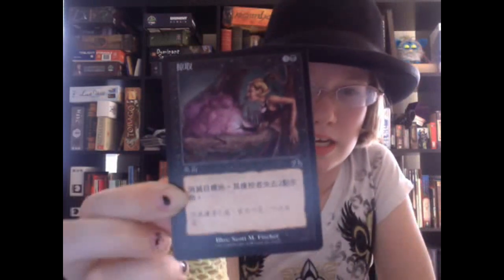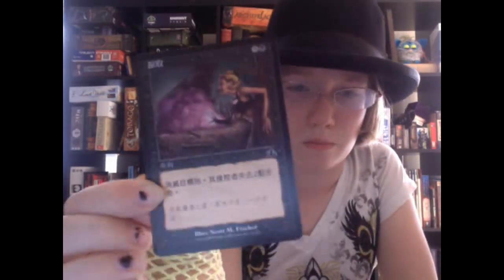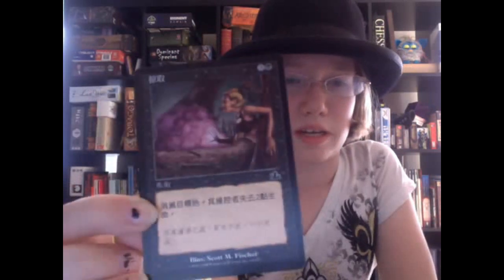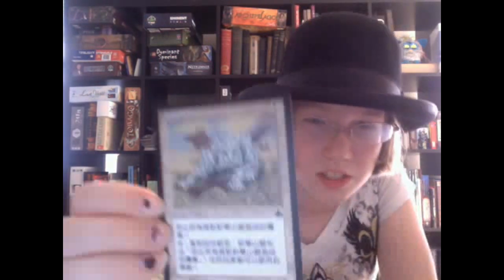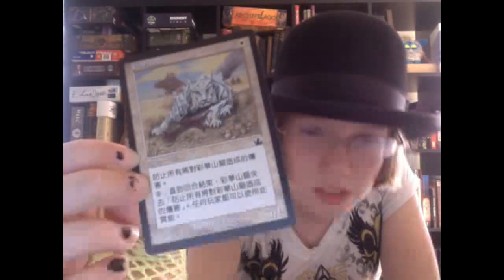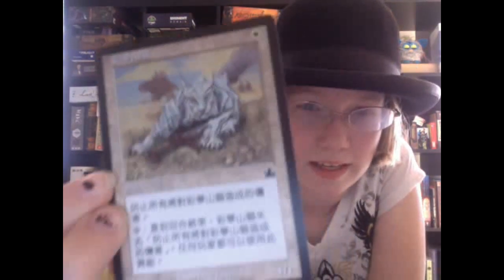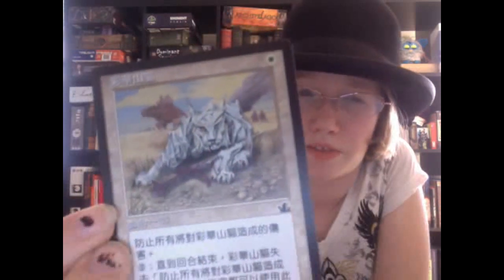Next we have a black card — three colorless and one black. It probably is a sorcery or instant because it has no power/toughness. It is a girl shooting out purple smokey stuff with a weird looking hat. Then we have a creature — one white, a 1/1 — with a very pretty picture of a cat with a sword and a smoking back.